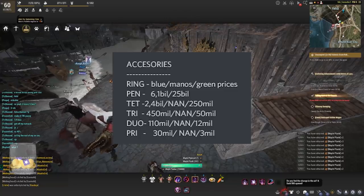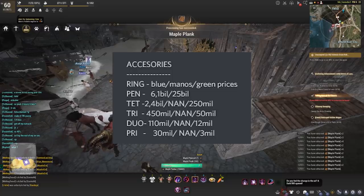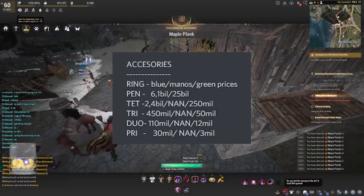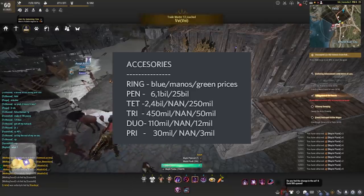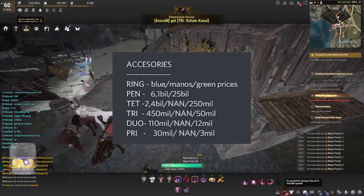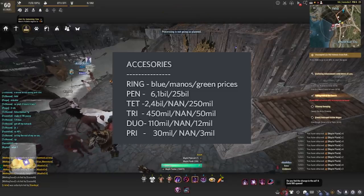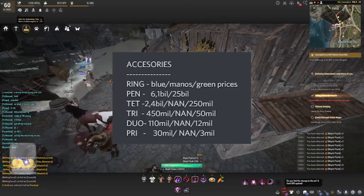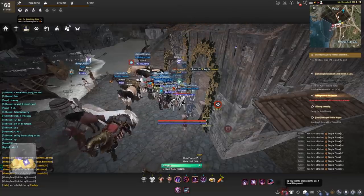For accessories, the rings will be 6.1 billion for pen. It'll be 25 billion for yellows. At tet it'll be 2.4 billion — I don't have a price for the yellows but I do have a price for the green which will be 250 million. Tri will be 450 million, yellow is unconfirmed, and then 50 million for the green. Duo will be 110 mil, unconfirmed for the yellow prices, and then 12 mil for the green. Pri is 30 mil for the blue, unconfirmed for yellow, and 3 mil for the green.